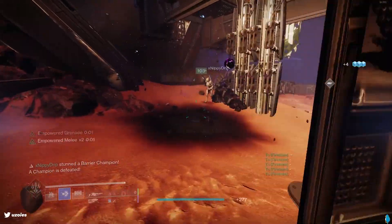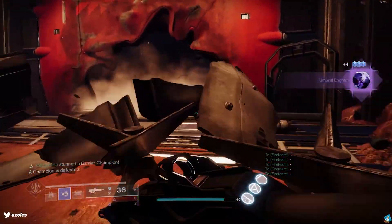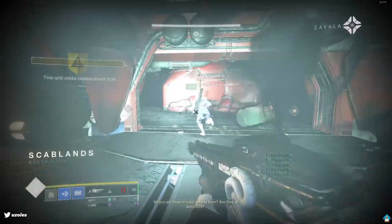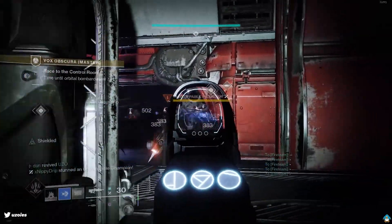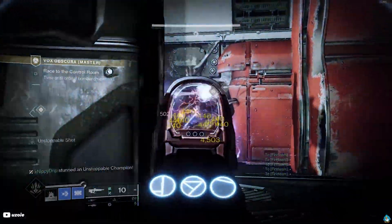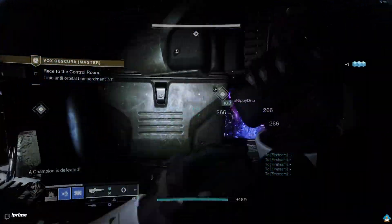Once done, clear the adds and make your way to the next area. This part is simple — clear the rooms together. Make sure you are running Lucent Finisher so you can generate consistent heavy ammo going in for the boss fight.